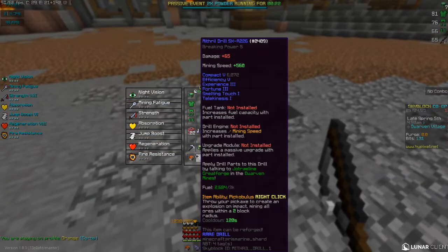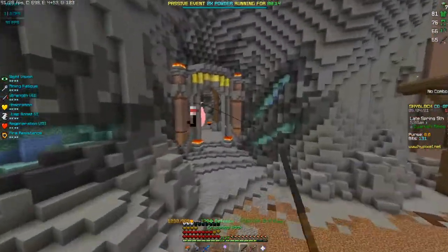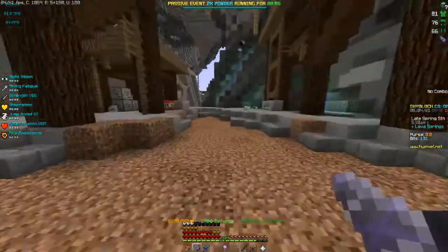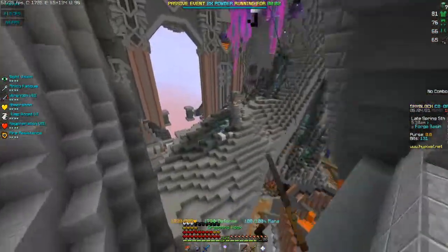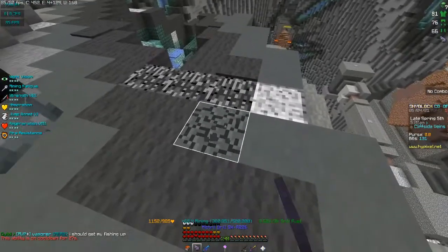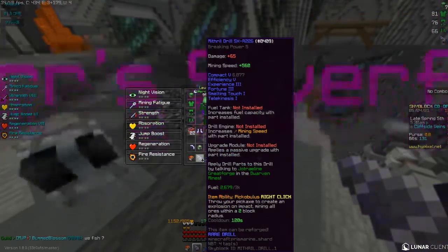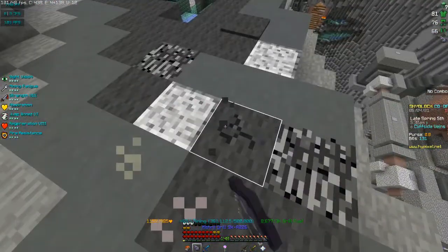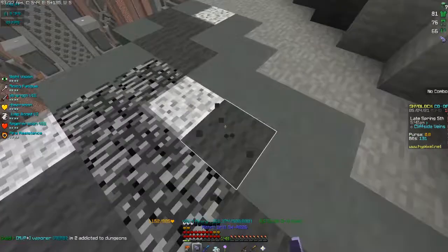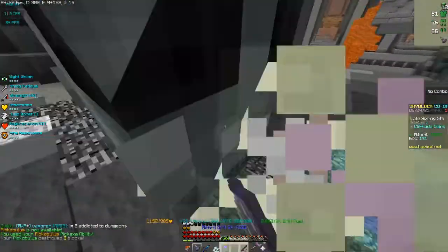My drill doesn't even have the fuel tank, drill engine, or upgrade module installed, so this is basically the most bare-bones version. There are way better drills out there — even titanium drills. Some people say you shouldn't buy it for the five million coins it costs, but I think it's a really good method to get your mining experience up. As you mine you may make some money off the mithril, and using other money-making methods you can eventually install the fuel tank, drill engine, and upgrade module to get some of the best drills.